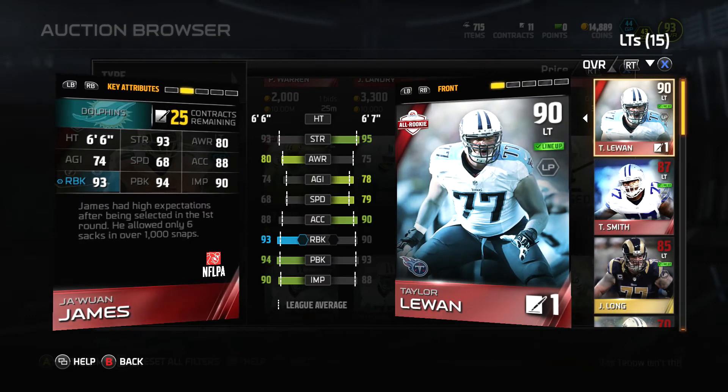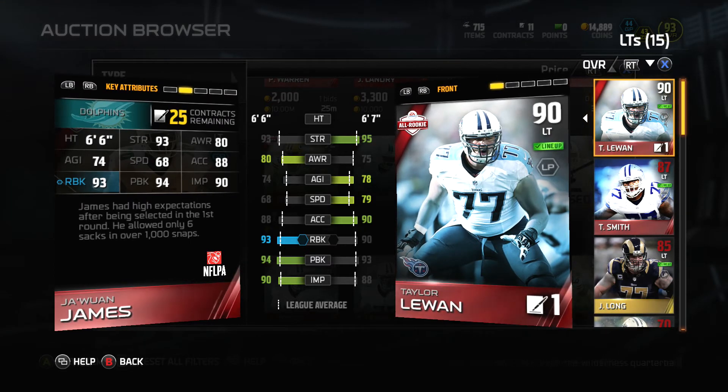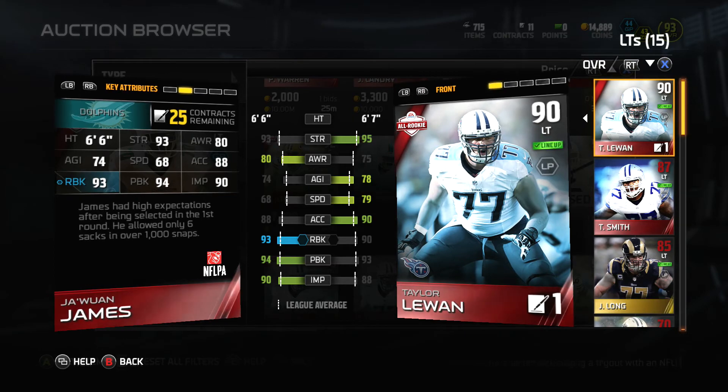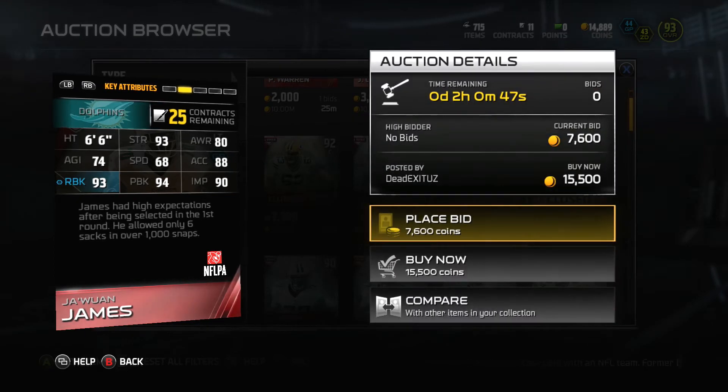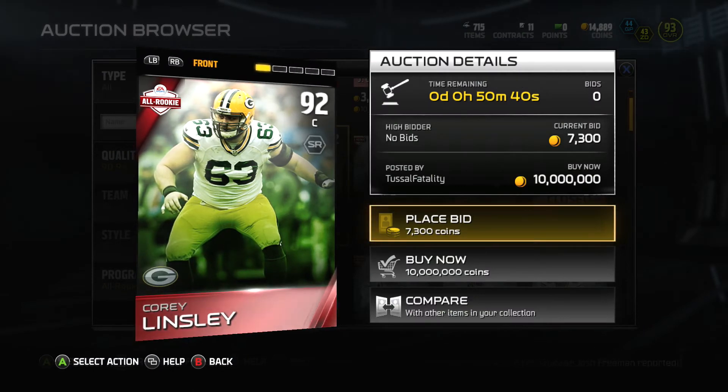This card looks pretty balanced, so I'm going to compare him to Taylor Lawan. I don't even know why I have this guy, but wow — I might actually have to pick this card up. I just wish he was a little faster. That's the only good thing about Taylor Lawan: he has almost 80 speed, which is insane for a left tackle.